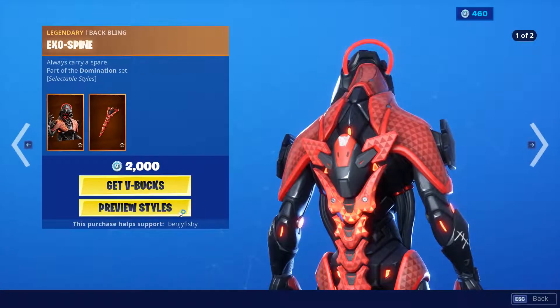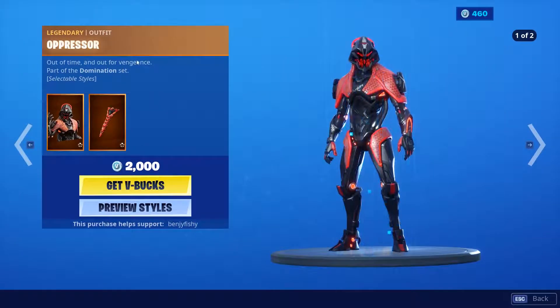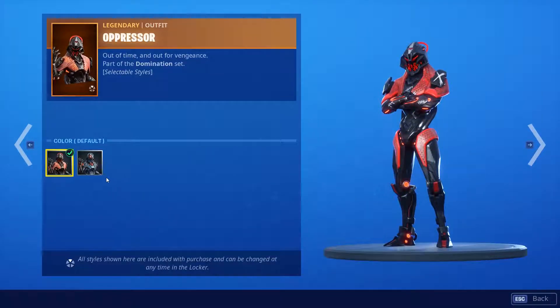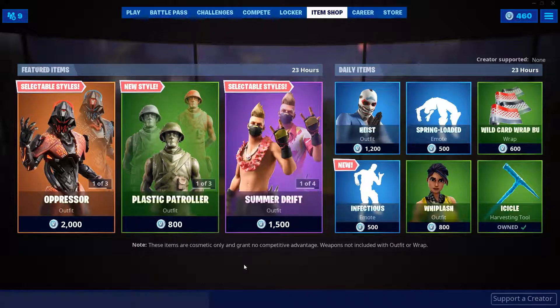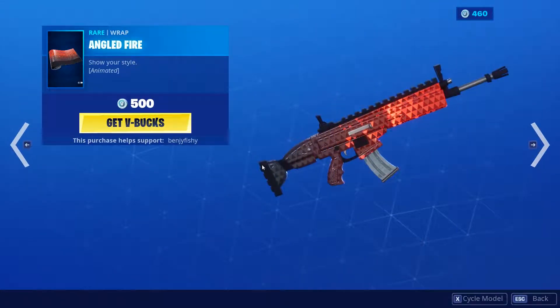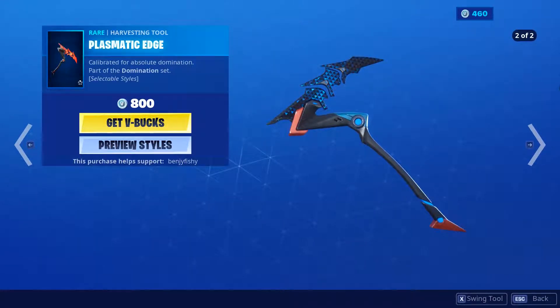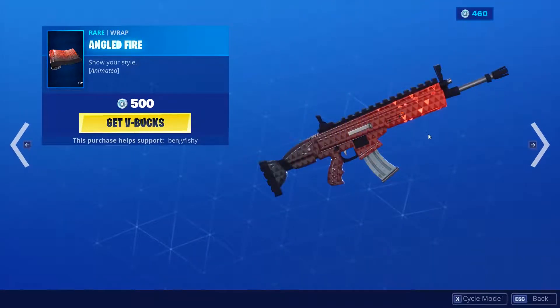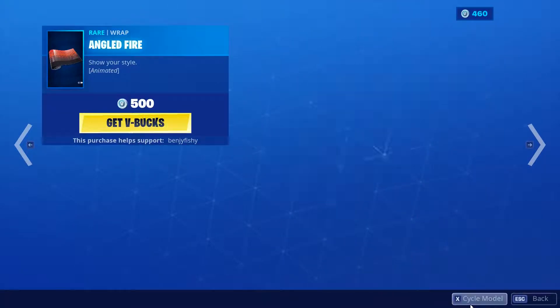The Extraspine is a pretty fire back bling with default and blue styles — very fire styles with Oppressor. Red and blue styles as well, pretty fire, I like it a lot. We also have the Plasmatic Edge, pretty fire pickaxe, with blue and red styles. Angled Fire is a pretty fire wrap that looks really nice on all the guns, especially the mech.